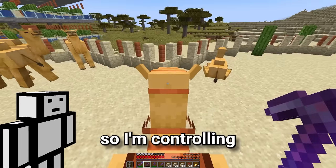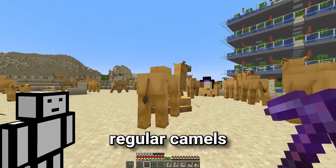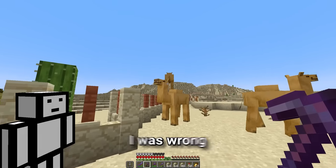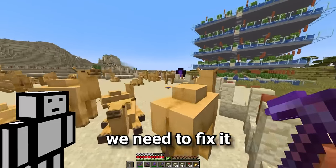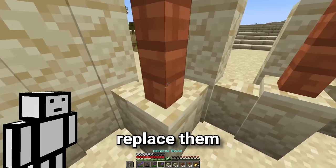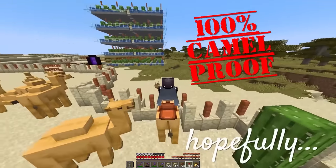So now it's time to free the camels and see if the camel protection wall actually works. Be free camels, be free. Go explore your new enclosure. There's so much room for activities. Hopefully the wall is fully camel proof. Uh oh, that's not good. I'm controlling the camel and I can get up this bit, but I don't think regular camels are smart enough to do that on their own. Maybe I was wrong. Camel, no — we're losing camels. It only happens when the fences are on the corners. So if we just replace them, that should fix it. And now the wall is 100% camel proof.